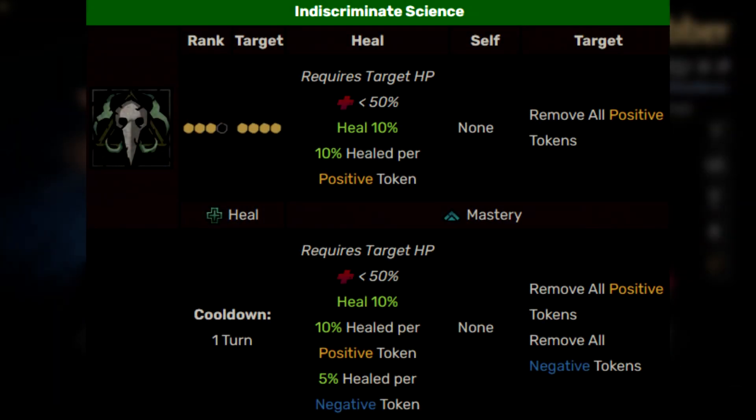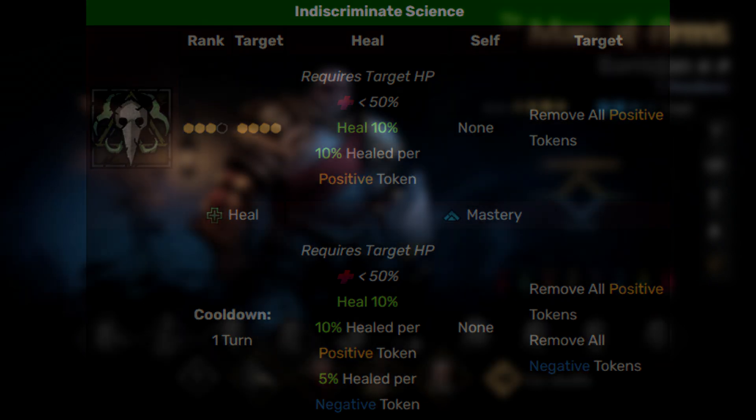Next we have Indiscriminate Science. This is the Plague Doctor's other healing ability. Essentially, if the target meets the ability's requirements, you can heal them for a base of 10%, and then an additional 10% for every positive token that person has — this removes those positive tokens and translates them into heals. When upgraded, it will also target negative tokens, which only heal for 5%, but it will remove all tokens.